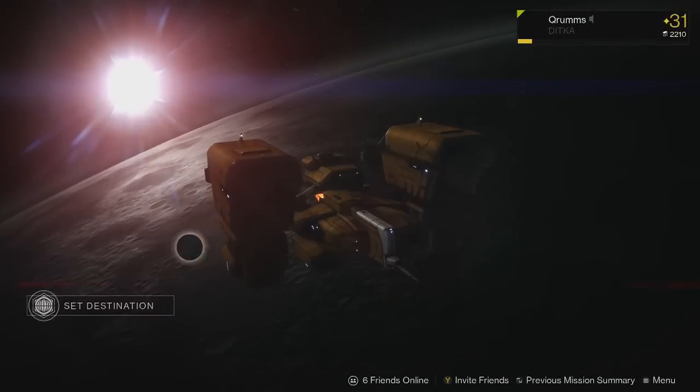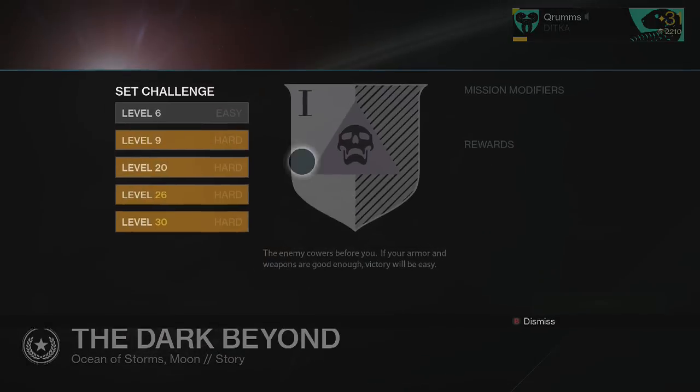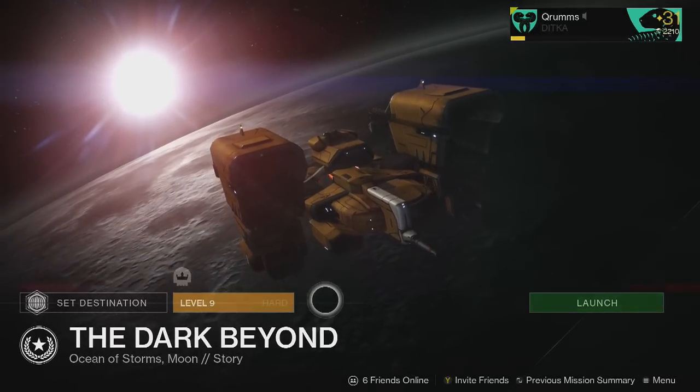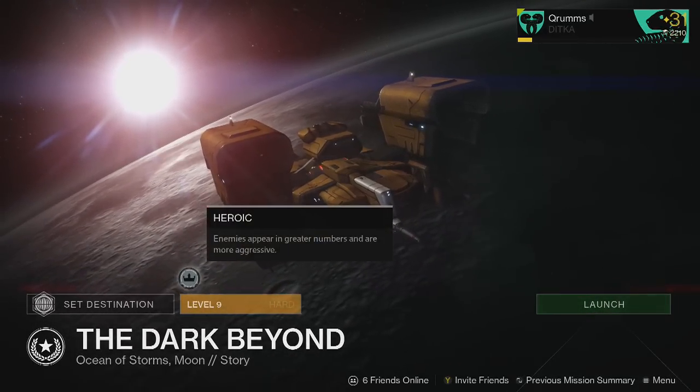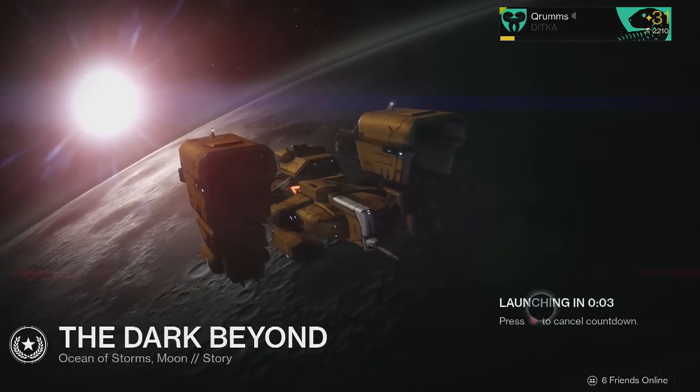I'm going to show you how to do it very quickly, very simple. Set destination — today we're going to the Moon, we will be going to the Dark Beyond. We're going to move this to level 9 hard so we can get the heroic modifier, where enemies appear in greater numbers. We want tons of them to come in.